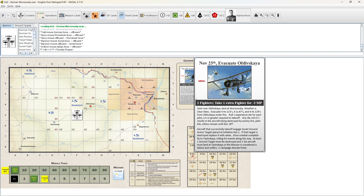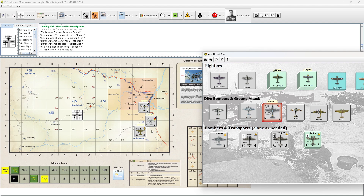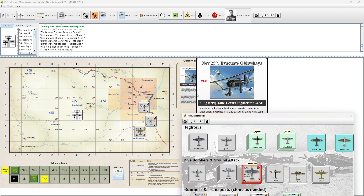Any aircraft that successfully take off will engage a Soviet ground armor target placed at initiative hex one, and if it's destroyed we'll replace it with another. Once that combat is complete we'll fly to Tazinskaya, and our squadron planes return to Morosovsky to land. At least one ground target must be destroyed and one ground attack aircraft must land at Tazinskaya, or the mission is considered a failure resulting in minus one campaign morale point.